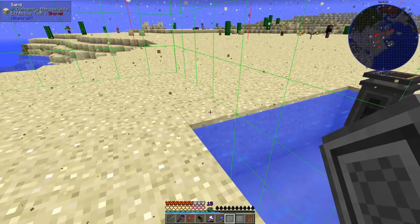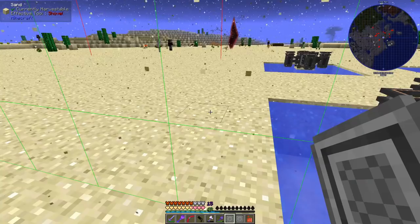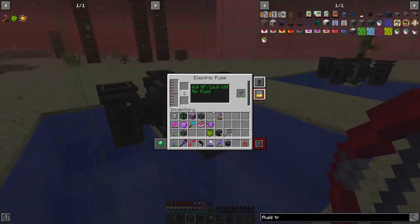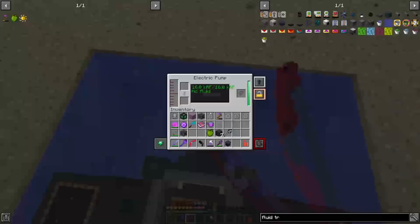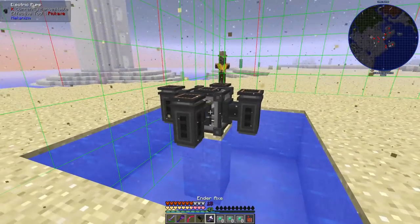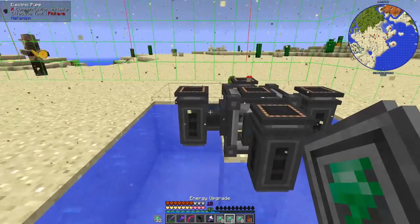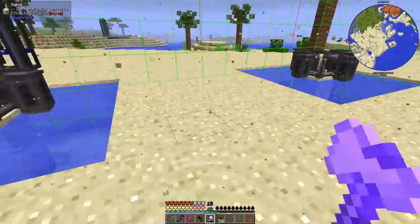If you put a Mekanism pump on top of a water source it will supply water, but there's a filter upgrade that makes heavy water from regular water — you must install the filter upgrade before giving the pump power. Some pumps accidentally got regular water and I had to empty them. With fully upgraded pumps, the heavy water production is not bad. I hooked everything up to an ender tank for later processing.